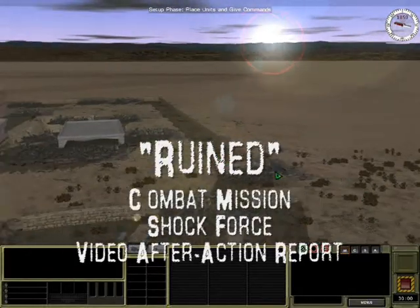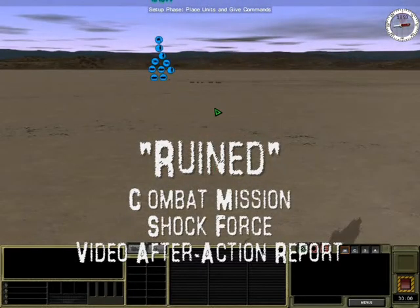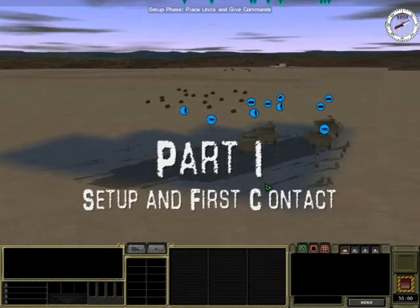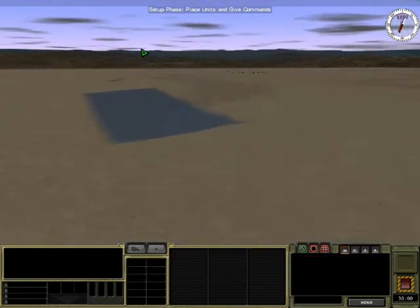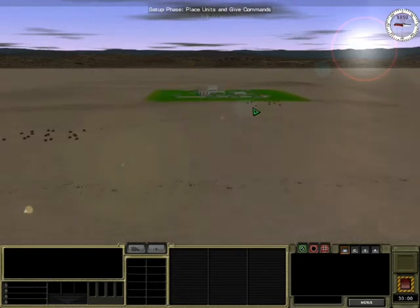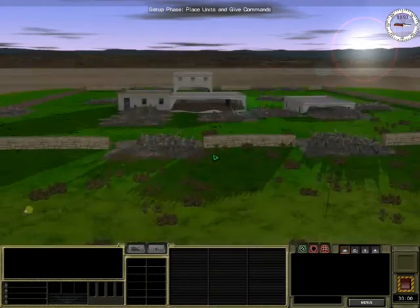All right, this is the objective for this quick battle mission — a little destroyed building. The terrain to get to the building is pretty empty with a few slopes. My units consist of a rifle platoon in mount configuration, which isn't optimal, but few things in war are optimal.